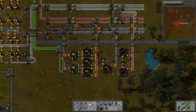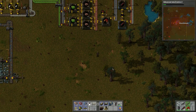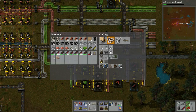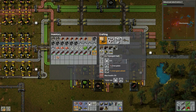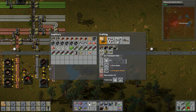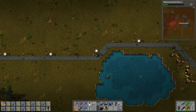We need to go down and take care of that. We need belts but don't have any, so let's build them by hand — about 100 of them. That's how many we're going to build.